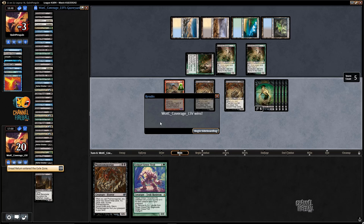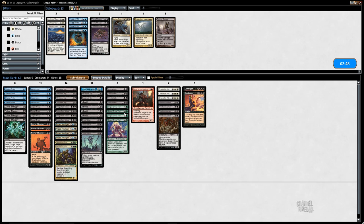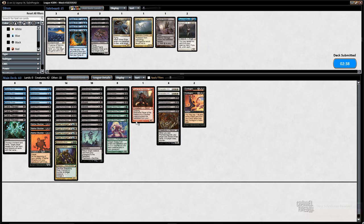Now sideboarding against this deck — I don't think I really change much. Contagion kills Deathrite Shaman, which is maybe slightly better than the alternatives. I honestly don't even know what you can trim that much, but I'll take out a Whirlpool Drake and maybe a Chancellor of the Annex. I probably sideboarded great here.